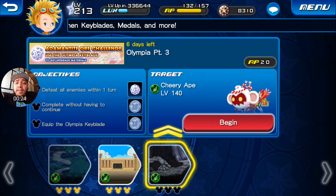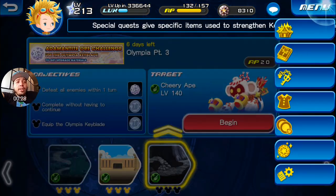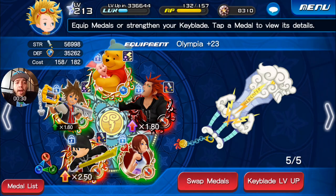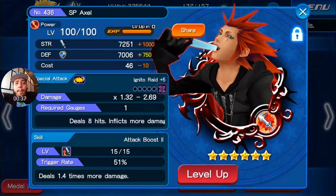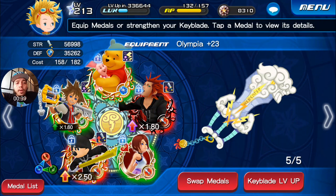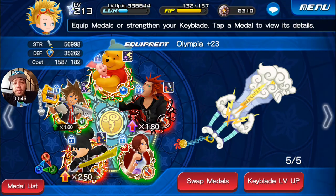We're going to take a look at exactly what team I'm bringing in and then take on the challenge. We're going to equipment really fast — I'll be bringing my Olympia Keyblade level 23, with a Pooglet Axle with Attack Boost 2. Kairi doesn't have any medals because I don't have enough SIDs to make her a six-star, so she's only five-star for now.